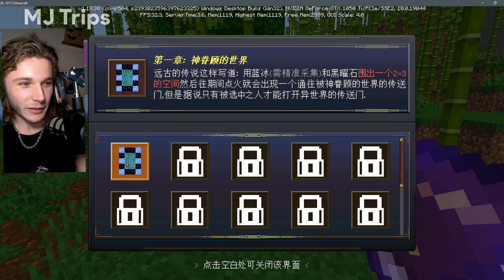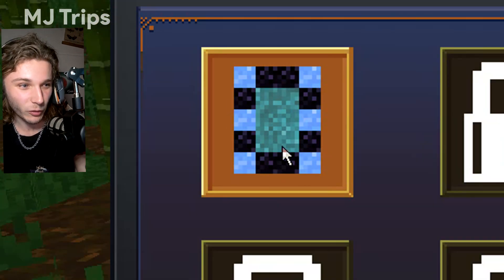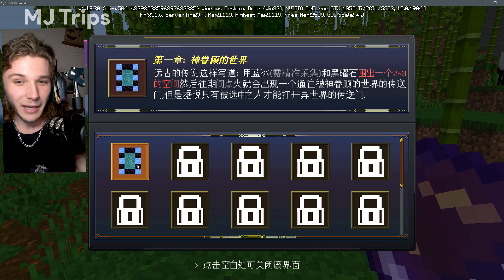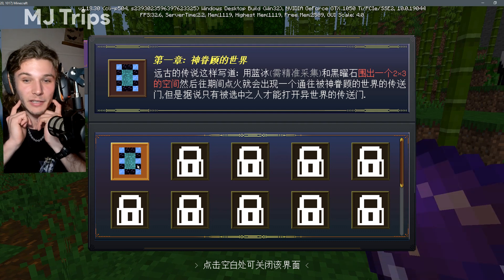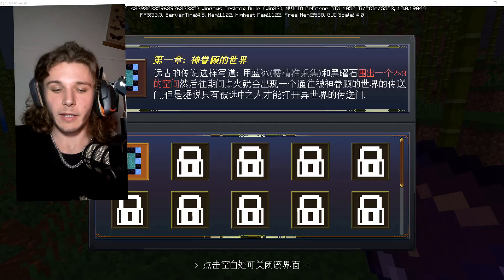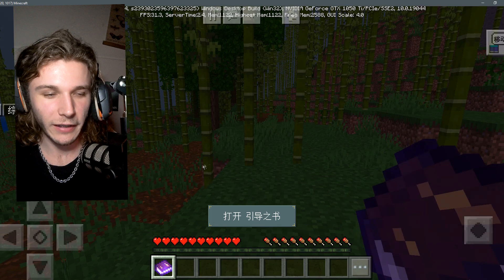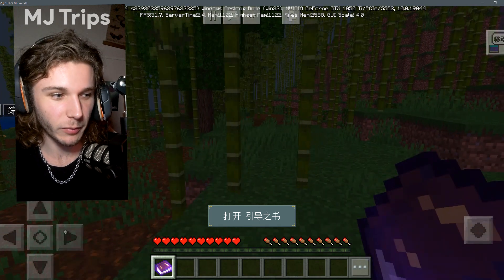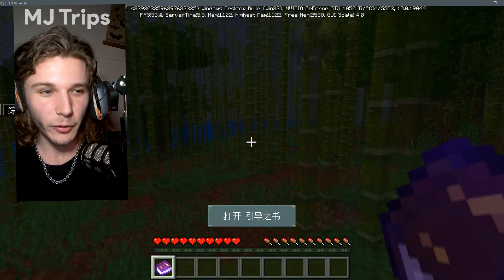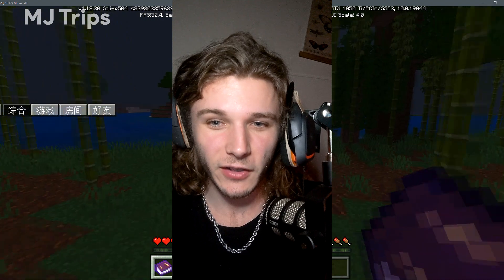I don't really know what to do now. I guess I need to build this portal and light it. I'm gonna use my phone with Google Translate to figure out what this says. It says something about mythical ice — we need to create a portal with obsidian and blue ice apparently.